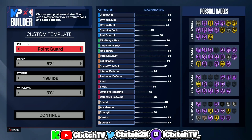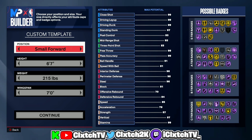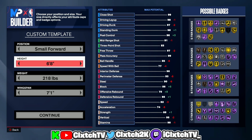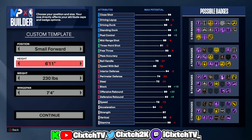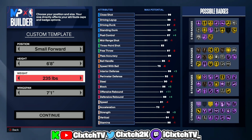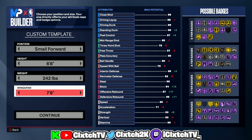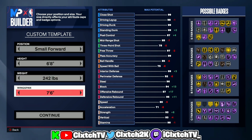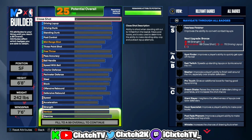The personal preference stuff aside, we are a rebounding wing — a wing — so in order to get this build name you do have to be a small forward. Some people don't pay attention to that, so make sure you go small forward. For height you could go 6'10", 6'9", 6'8" — I personally went 6'8". I did see some people make it at 6'10" or 6'11" if you want to be tall. For weight I went 242 pounds and I maxed the wingspan out.